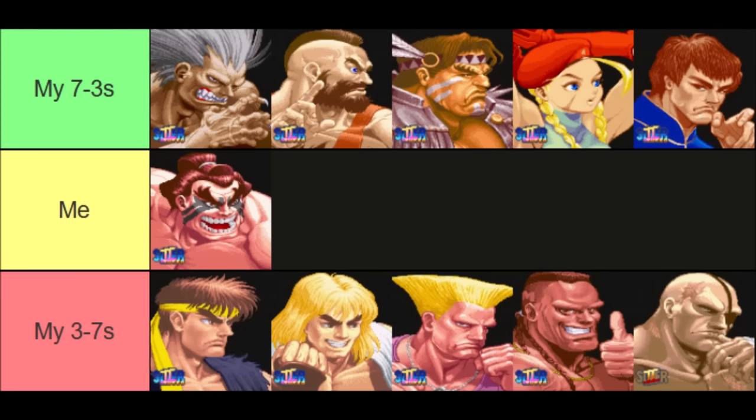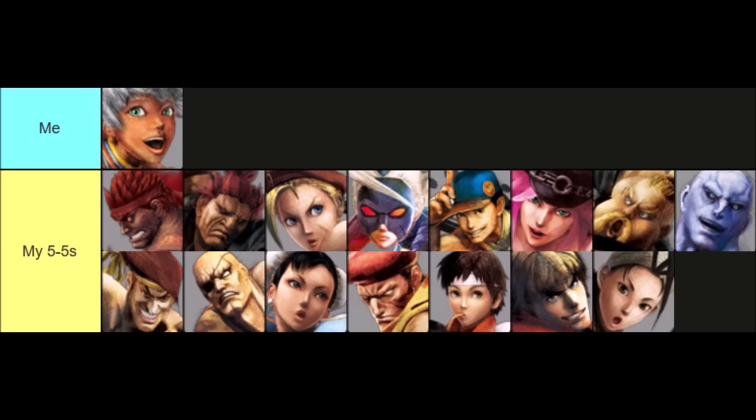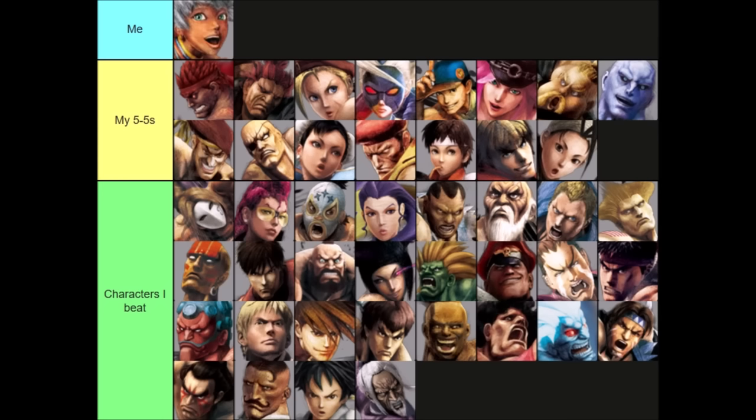From a technical standpoint, a character who has 3-7s against half the cast but 7-3s against the other half is a mid-tier character, but still a character with absolutely abysmal balance. Elena is not that character. Elena has at least a slight advantage against all but 5 or so characters in the game, and a huge advantage against about a quarter of the cast. There are plenty of characters who she fights in relatively even and interesting matchups, but then she just flattens some otherwise viable characters in matchups that might be 7-3 or worse. So I'd say even though I don't actually think she's super OP, she's definitely badly balanced.